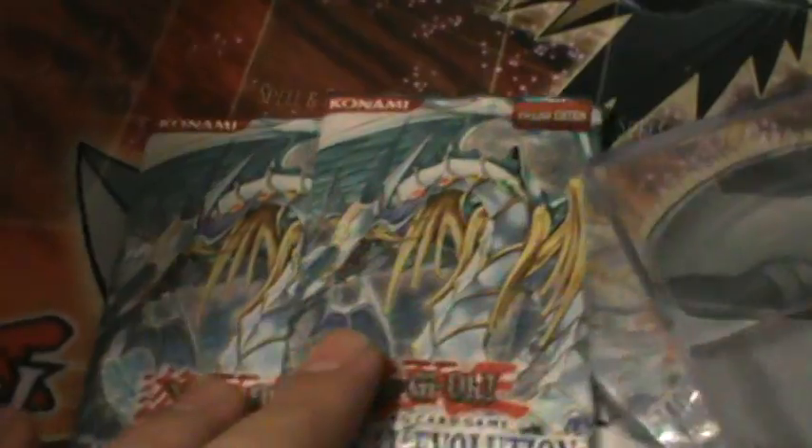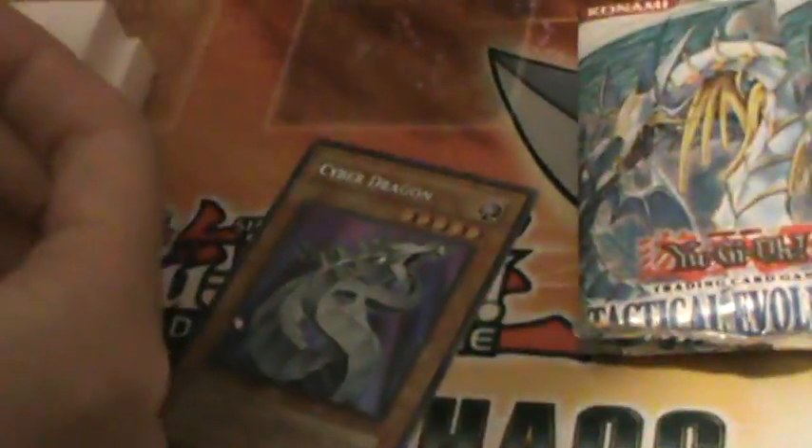Let's see what we get here. They just crammed those packs in there — Tactical Revolution in two packs? Here are the foilies. A Spanish ultra Vampire Lord, a Sphinx, Green Baboon, a Spanish Dark Magician Girl, Cyber Dragon, and... it's like a parallel rare.